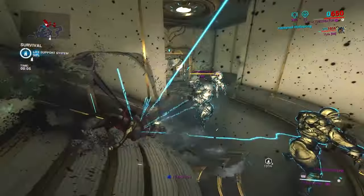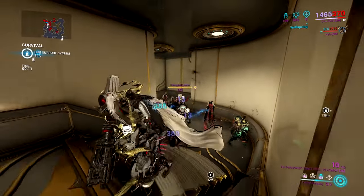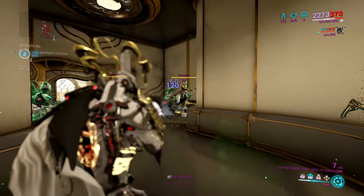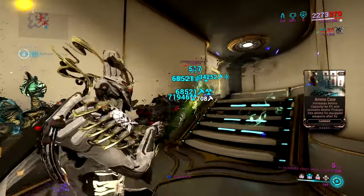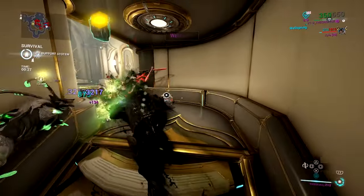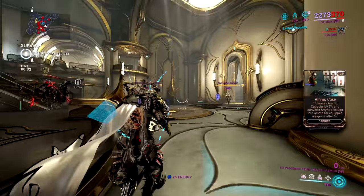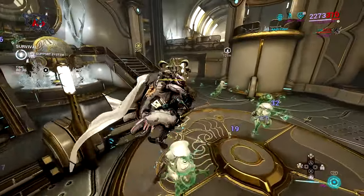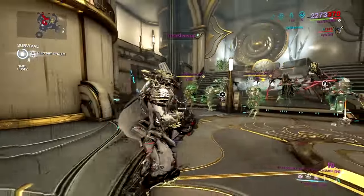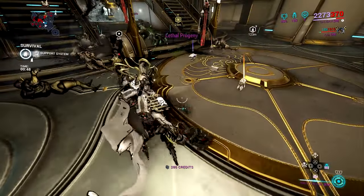Alright, here they come. I'm going to go ahead and choose this spot right here. I'll throw out Resonator, summon my three buddies, and then make the enemies weaker. I want to make sure the damage is coming from my weapons — my abilities are only meant for distractions. I do that occasionally to make sure energy is always coming in from using the Zenurik Focus school. Remember, duration affects how long your moves stay out, so you've got to keep an eye on how long your sentients are active.